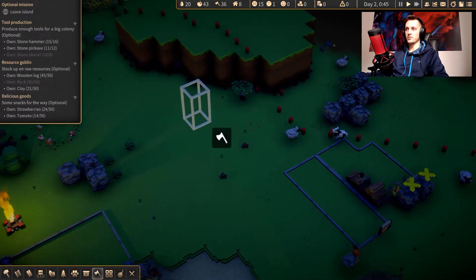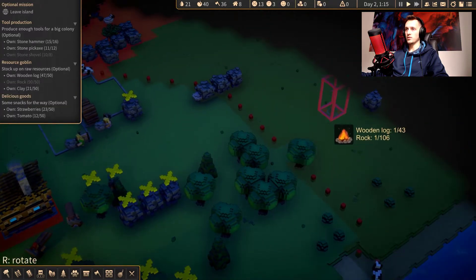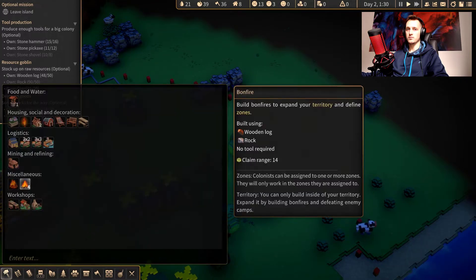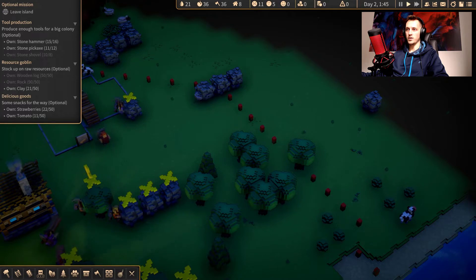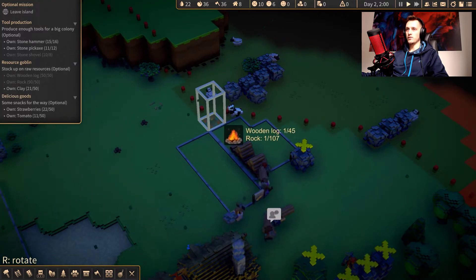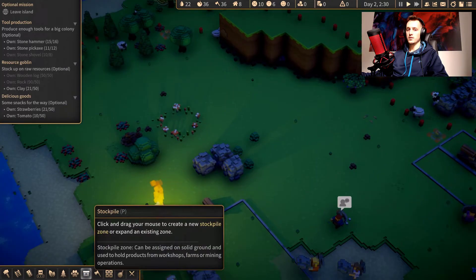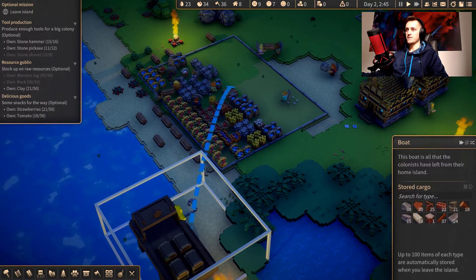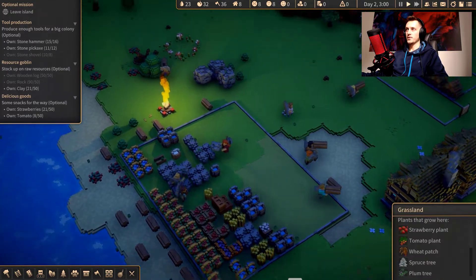Let's first build some more bonfires to expand our territory. Create one over there, another one over here. I'm not even sure about that — let's just cancel or destroy. Create a bonfire over there, and another one over here. Let's expand over here as well. Got a ton of resources off the ship. We're not gonna accept water at the main stockpile because we don't need it there.